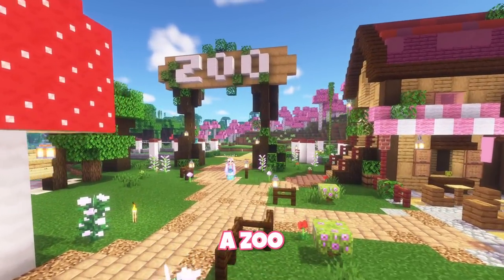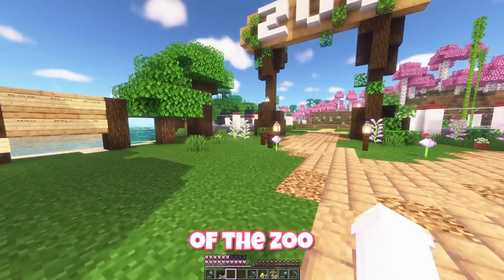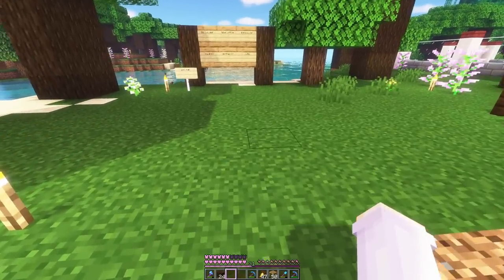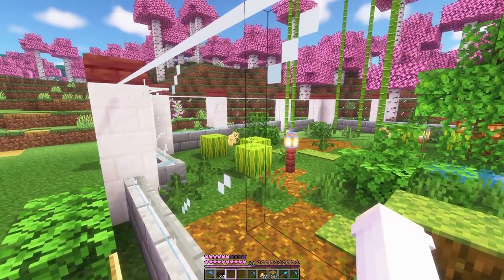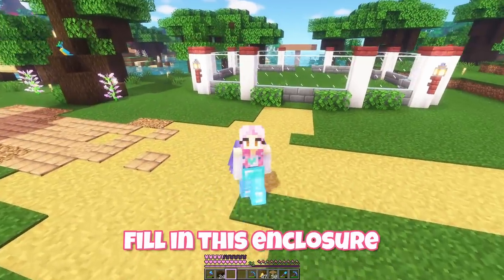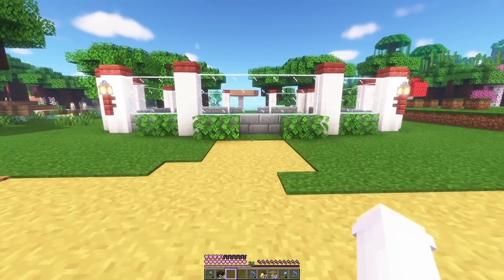Last episode we started building a zoo and I want to add more animals to it. I'd also like to work on some of the little in-between and decorative areas. This area is basically done with the cafe and the ticket office, but over this side I want to get a map board and maybe some seating going. Through here we made our first animal enclosure which is ocelots. Oh look there they are, so cute! We still need to fill in this enclosure and a lot of you wanted pandas — can't blame you, they're adorable. So maybe this can be the jungle area of the zoo.